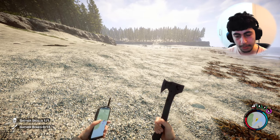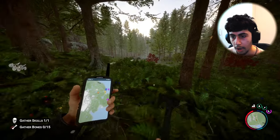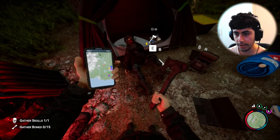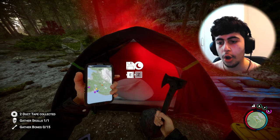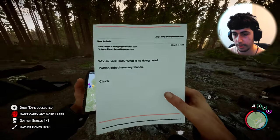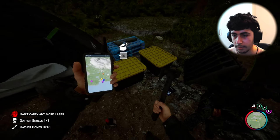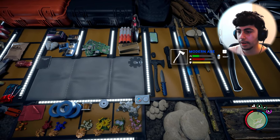Now we need to find the modern axe. I have a guide here — it might not be totally up to date, but it looks like it's close to that cave right there. I'm gonna put an arrow marker like last time. I think I found it — yes, it's here. Give me that modern axe. He died. They set up a full base here and were here for a long time. There's another note — who's Jack Holt? There's actually a lot of loot here. Got the modern axe!